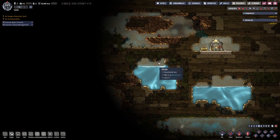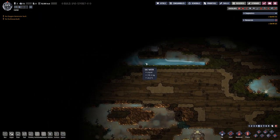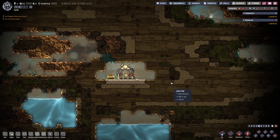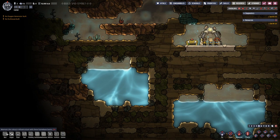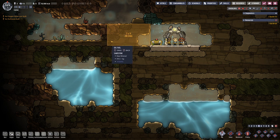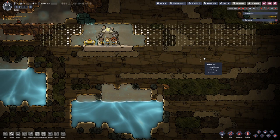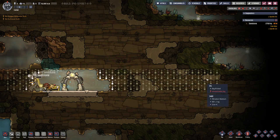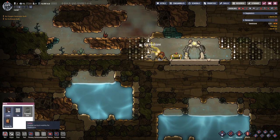We have a bit of water here down below. We will probably dig out in those directions, but I assume on this side we will have our toilet facilities and on this side we will have access to the water.